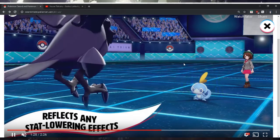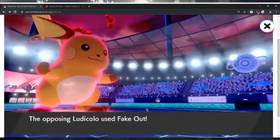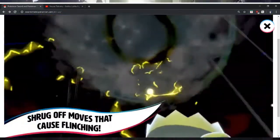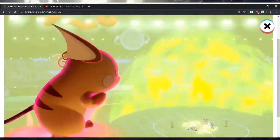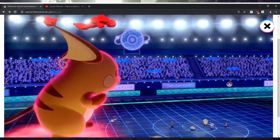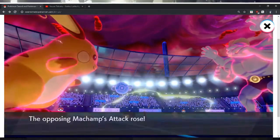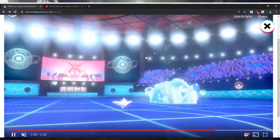Dynamax power. Ludicolo uses Fake Out. That's neat too. I just want to know how strong these moves are going to be, because if this is replacing Z-moves then — unless it's just for secondary effects. I'm starting to get used to how big these Pokémon are — that's the only thing that affected me at first.